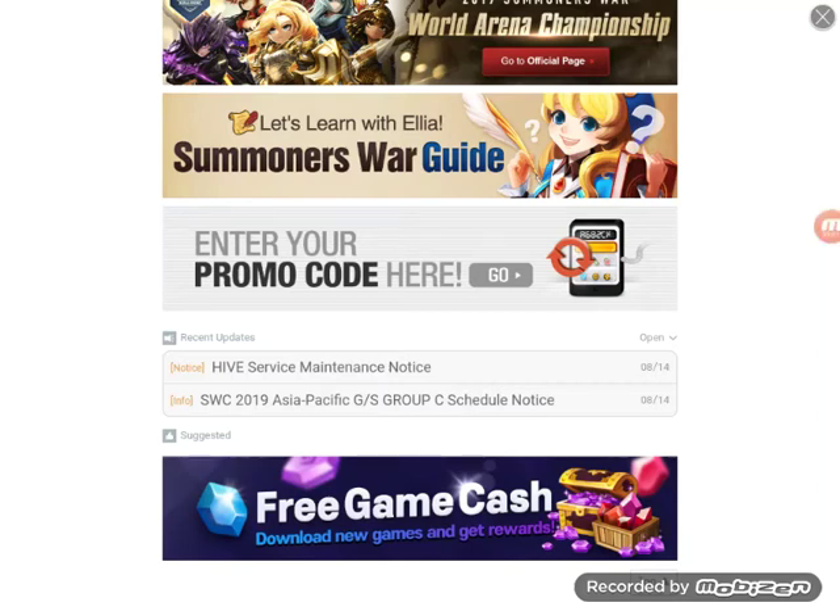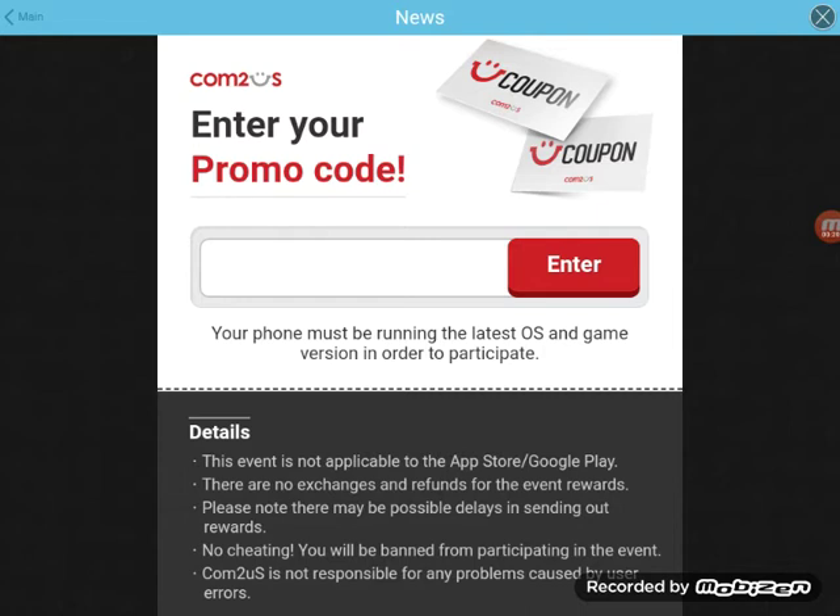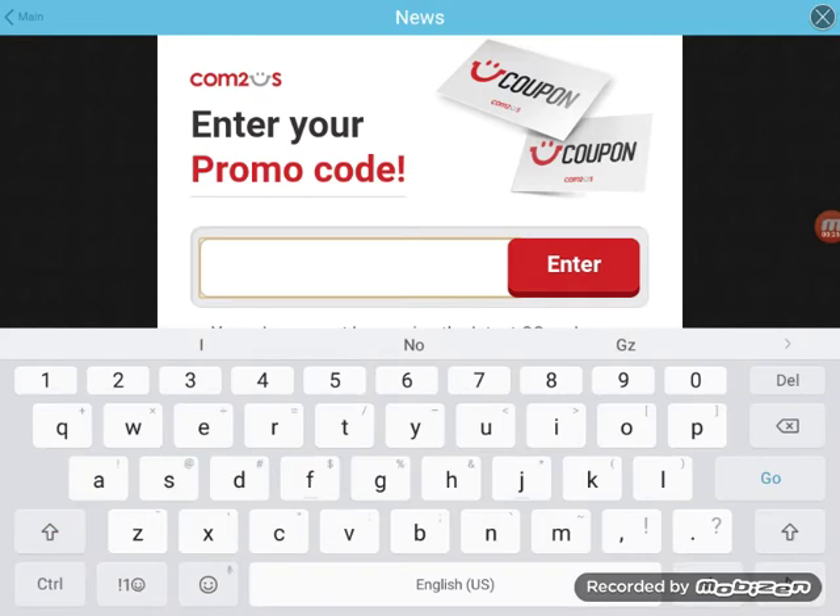Hi, this is user Nightwing. The game is Summoner's War and I'm going to check out and see if a code works. It's another code I seen, but this one is kind of days old. I do not know how SW sets up this stuff because some of the codes they put out are only up for two or three days, and this one is possibly four or five days old.